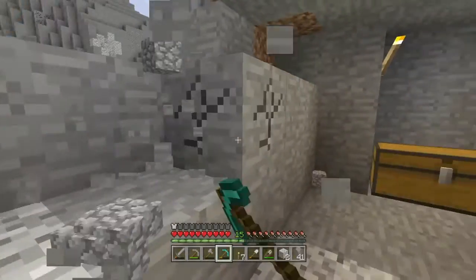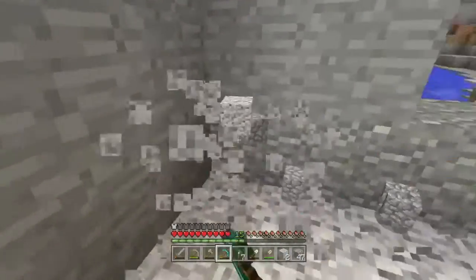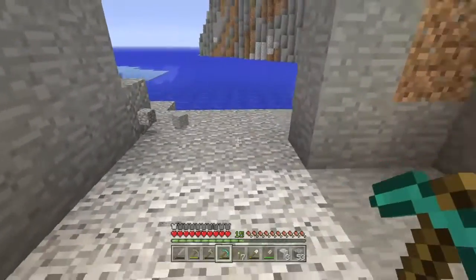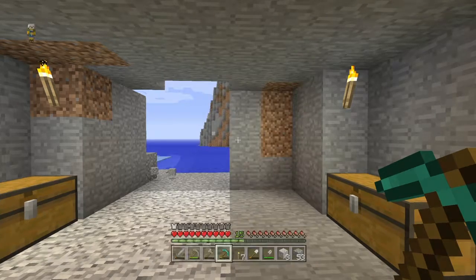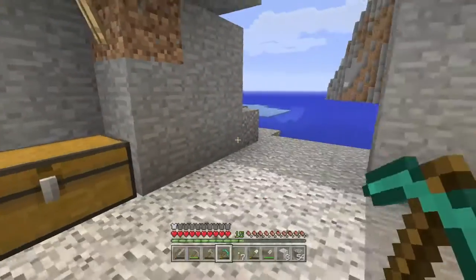Oh, we can put a window here — it's fine. So yeah, we're just going to mine this out. This isn't going to be a door by the way, this is just going to be where a window is. Actually, is it a good idea putting a window? I don't know — we'll try and make it secret, try and add to this mountain in order for no one else to see it.